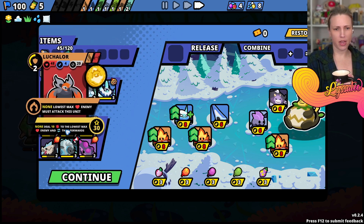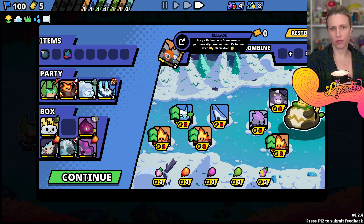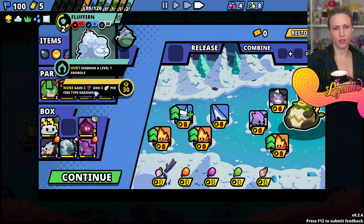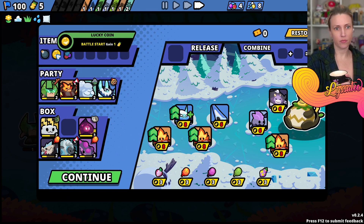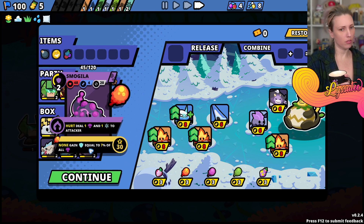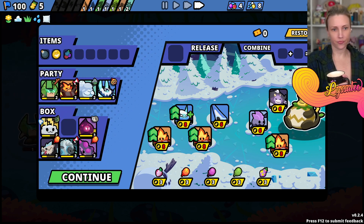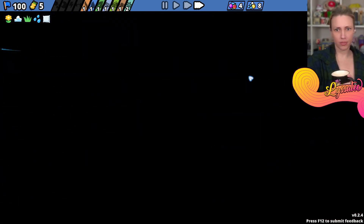We're at max - I'm gonna sell Luchalor. Give 10 XP to this little nugget. We're gonna continue from here. We're gonna go to the campsite.